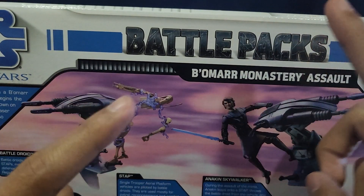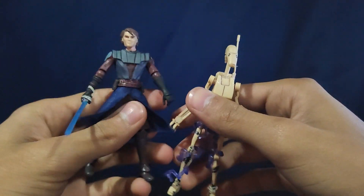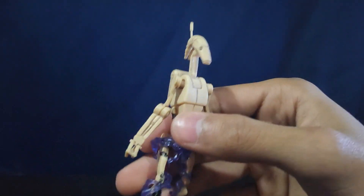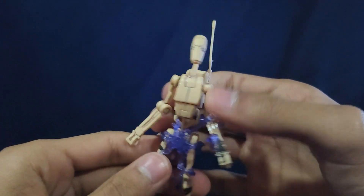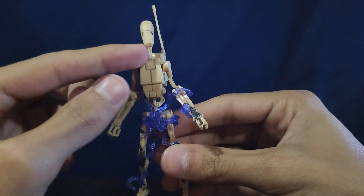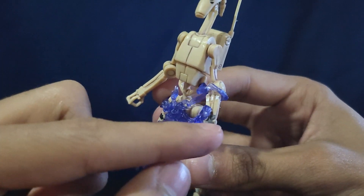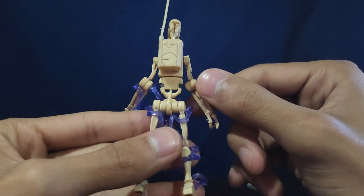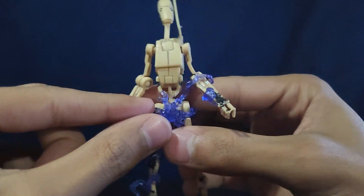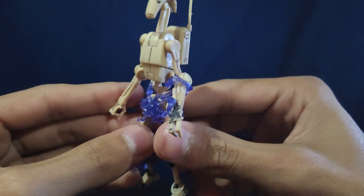That's it with the packaging. Let's go ahead and look at the figures. You get Anakin Skywalker and a B1 battle droid. Let's look at the battle droid first. He is a different shade of whatever color the battle droids are, and he has battle damage on him as well, which is really nice. He looks pretty good and has this electricity wrap, like he's probably just been damaged or about to be cut in half by Anakin.